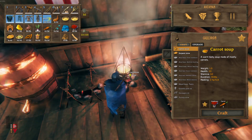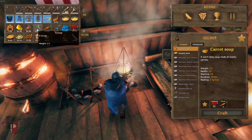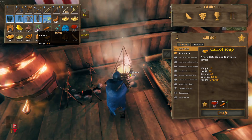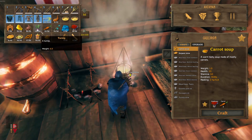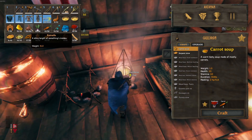Turnips — again you'll need the cultivator, and you'll get turnip seeds which are located in the swamps. You'll have to harvest flowers to gain them, and then just plant them with the cultivator, and then you can eventually get some turnips.